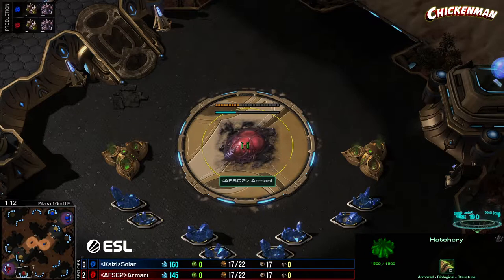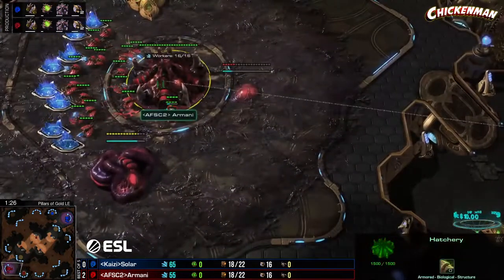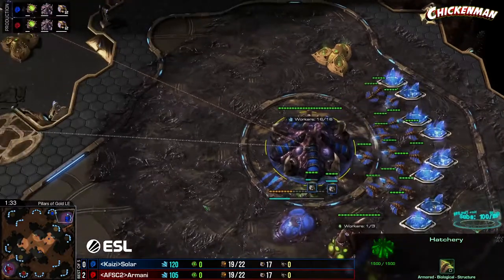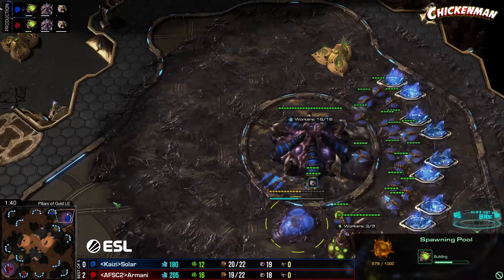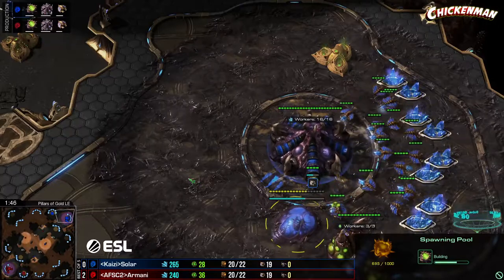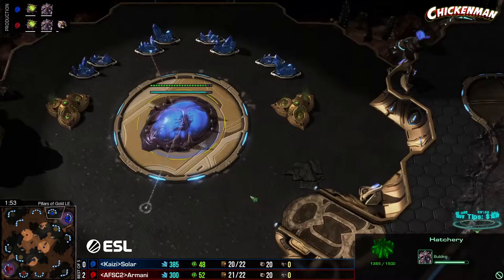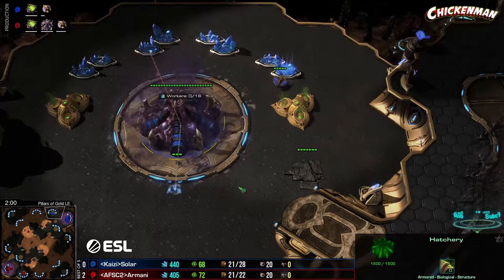Armani did start out last game with some aggression — it was okay aggression, which generally means the defending person is ahead after. I like the way Armani followed it up — he got into the spire really nicely. Had Solar known about the spire early on with a scout ling or overlord, he might have gone into a big roach attack — one of my favorite ways to deal with mutas if you realize it early enough.